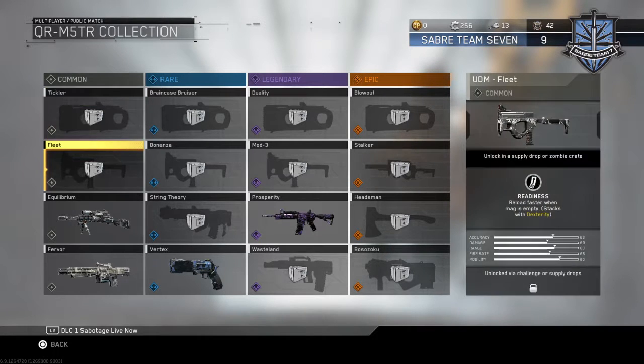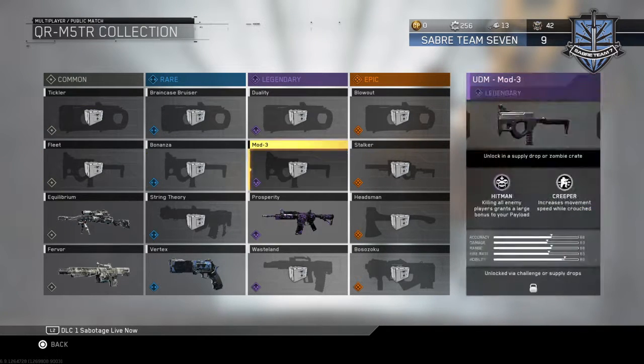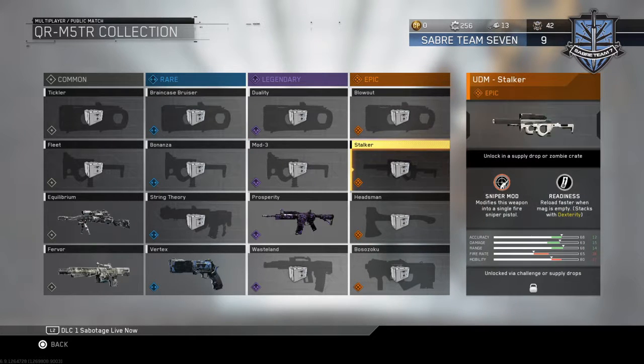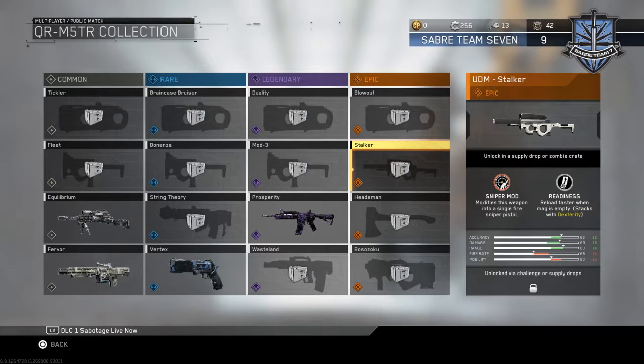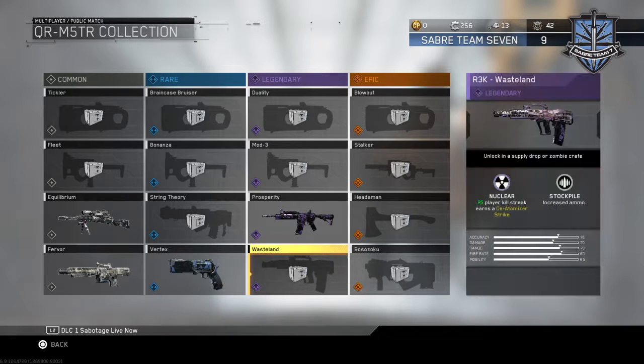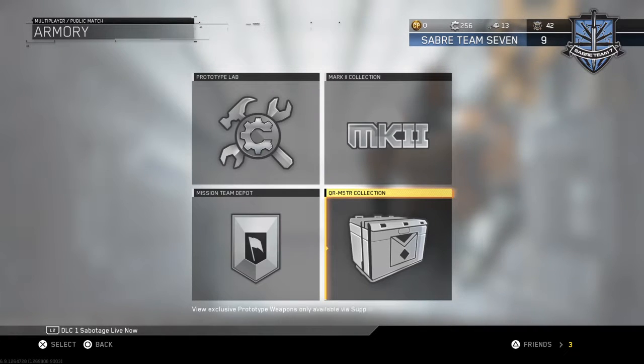From the two new guns, these are the variants — and they've also added the axe variant. So there's most likely just the default variant and an epic axe variant. That's most likely everything about what's going on with this update.